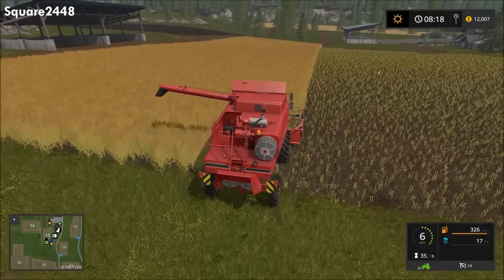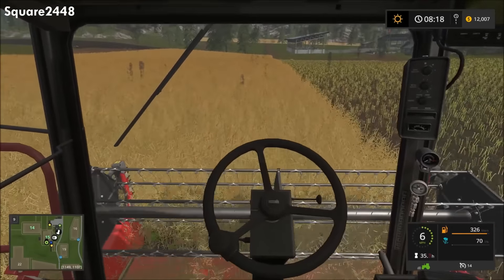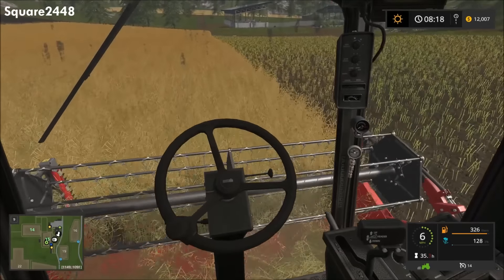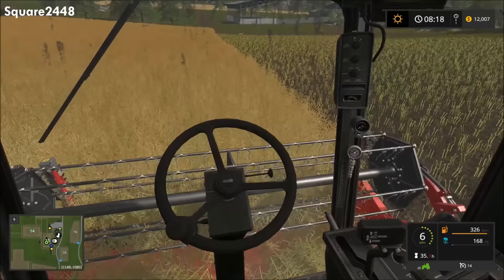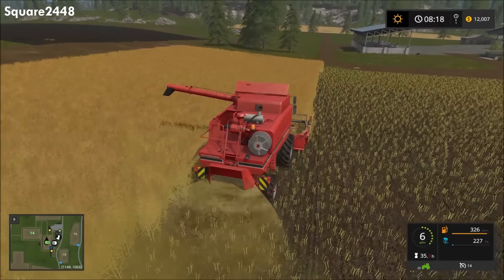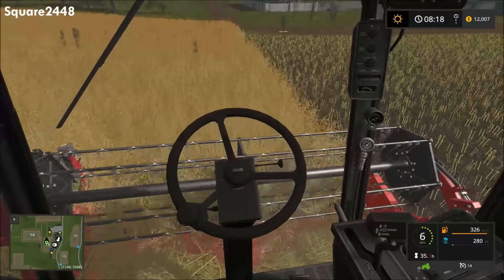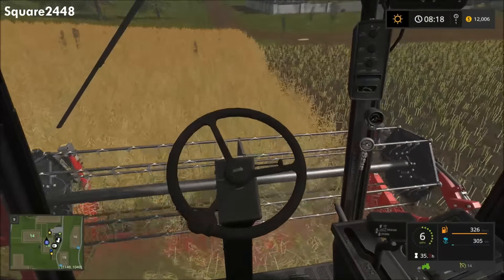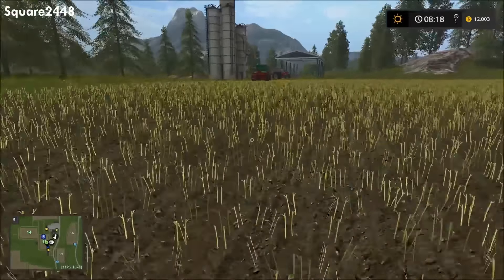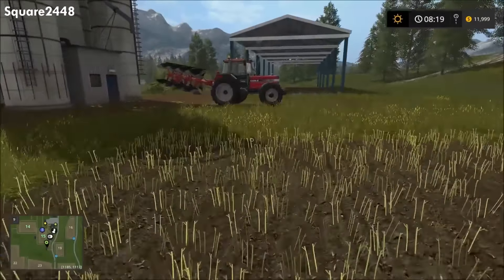We'll get the worker back on the job. We're about halfway done with the harvest. We'll probably do a bit ourselves then switch over to plowing, starting with the field to the upper left which needs some work. We'll also look at helping out other farmers. The tractor with the plow has been kept running, which uses some diesel, but we should be fine.